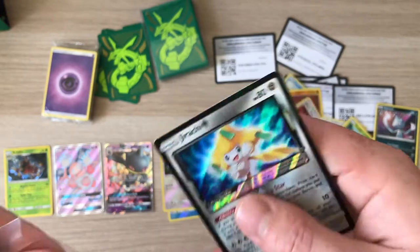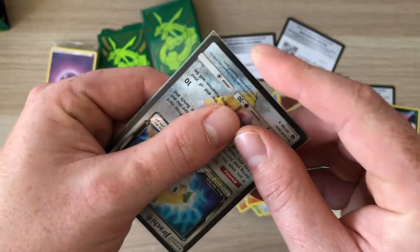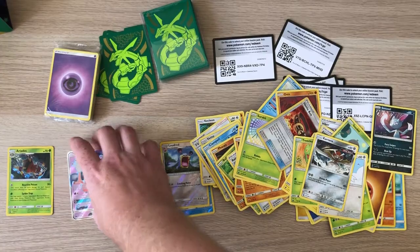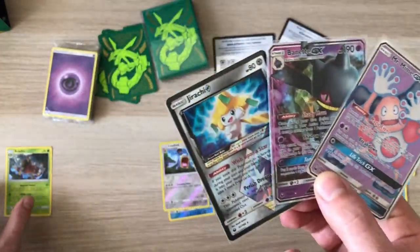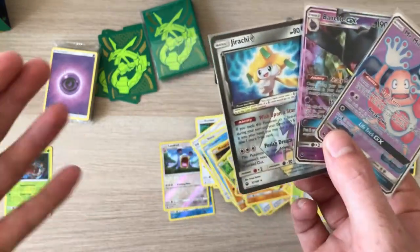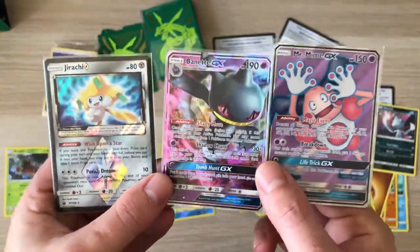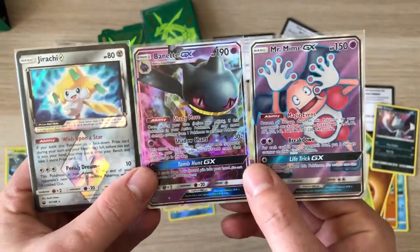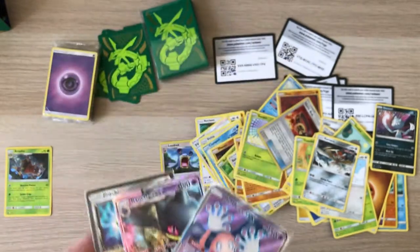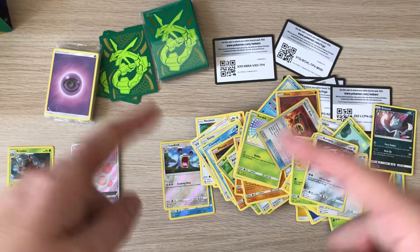I'd like to thank Chaos Cards for making this happen with the giveaway, otherwise I wouldn't have anything to open. I've got a couple more things hopefully coming and I'll be opening them on the channel very soon. These are the pulls from this elite trainer box - not bad. I don't usually like opening elite trainer boxes because you don't know the pull rate, whereas in a trainer box you're guaranteed a certain amount of GXs and full arts. But luckily we got a full art, a GX, and a prism out of this box - really good! Thank you so much Chaos Cards. I'll be placing an order very soon for some booster boxes. Let me know what you think to the set and opening, and I'll see you in the next video - thank you for watching, goodbye!